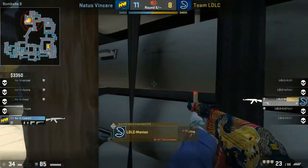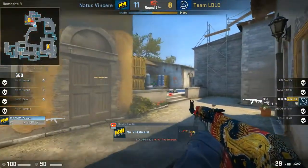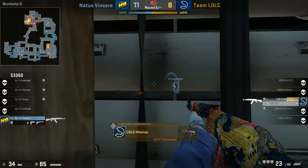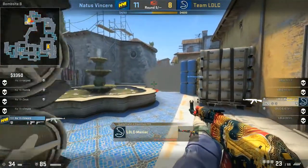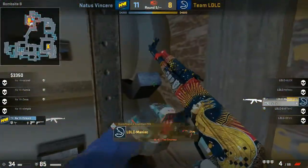Maniac does only have two flashes available. Edward with that smoke and that flash does have the zeus as well if he wants to pull that one out, but in a clutch like this I don't think it's going to be too likely. Slow into the site — smoke goes down, but he won't stick it with no kit. That's so difficult. All he's trying to do is force Maniac to make a shot and give away his position — and that's perfect, he's done exactly that.